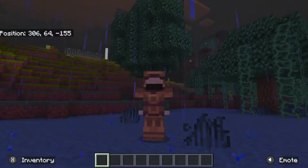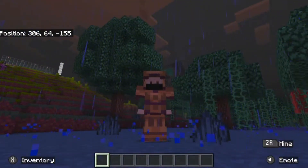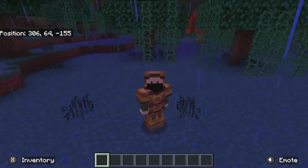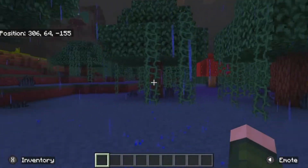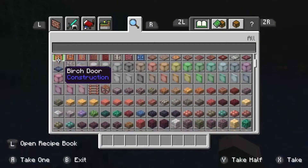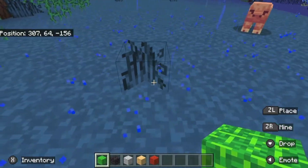Hey guys, welcome back to another episode of Pop Goblins and today we're going to build Mario. Okay, so these are the cutters that we need, and for the final piece we need red.